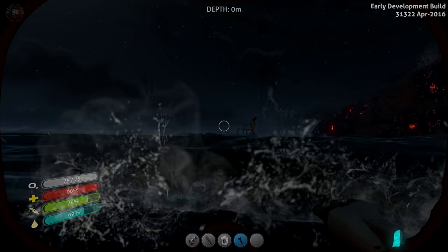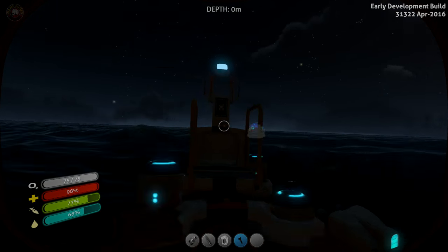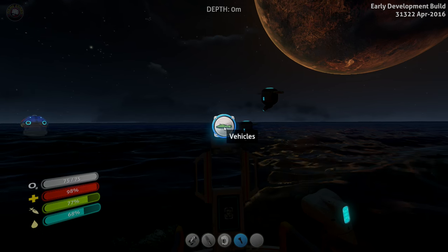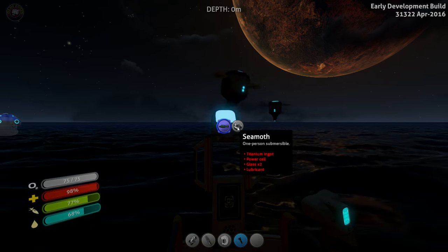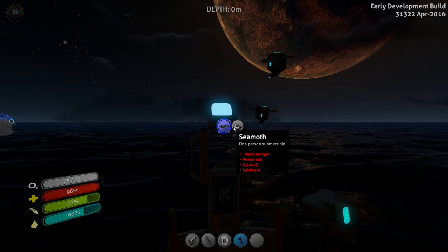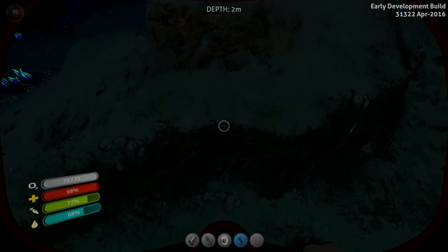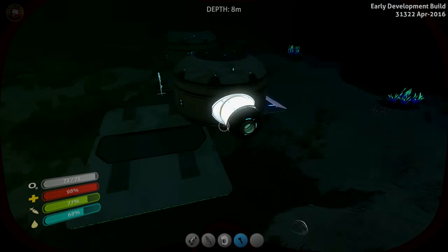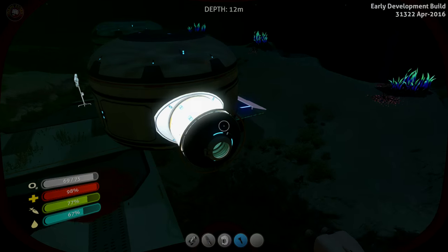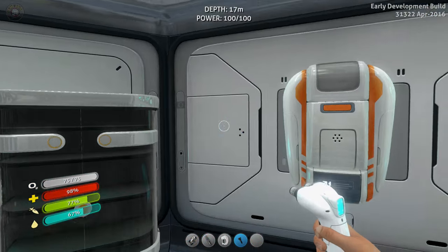There we go — seamoth! So we need titanium, ignite, power cells, glass times two, and lubricant. Let's hope I remember that. Power cells are what we really need right now. I know it's dark, I'm sorry guys — the game has its moments of darkness just like night, so we have no choice.